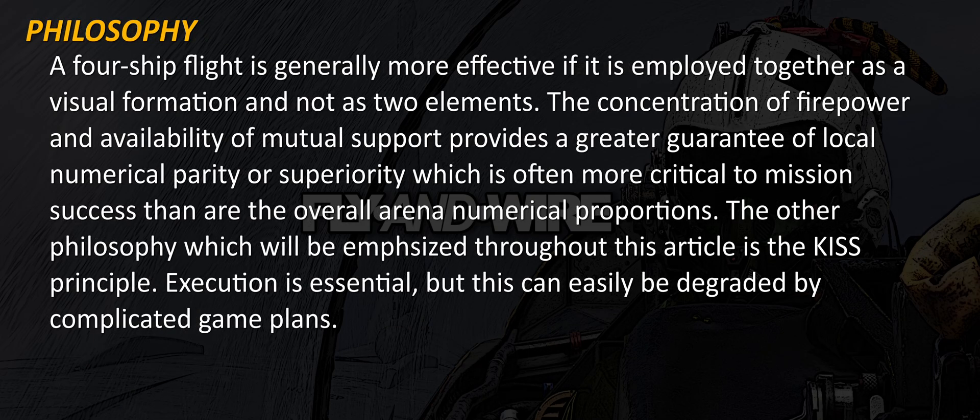A four-ship flight is generally more effective if it is employed together as a visual formation and not as two elements. The concentration of firepower and availability of mutual support provides a greater guarantee of local numerical parity or superiority, which is often more critical to mission success than are the overall area numerical proportions. The other philosophy which will be emphasised throughout this article is the keep-it-simple-stupid principle, KISS. Execution is essential, but this can be easily degraded by complicated game plans.